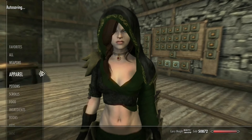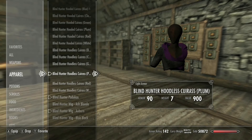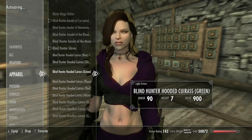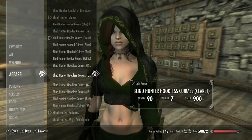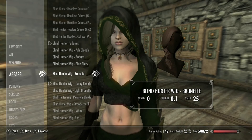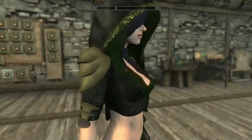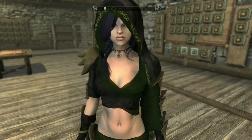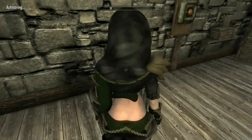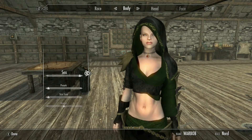There are various other colors available. I do like the purple one - you can also just use your own hair. When you have it hoodless, that looks pretty good honestly. It looks really good on my character. Let's take the wig off - this is probably going to look a little weird.